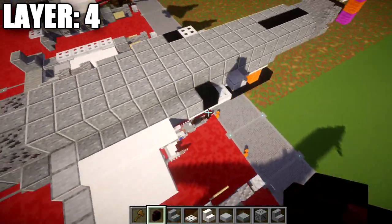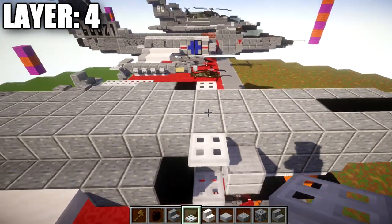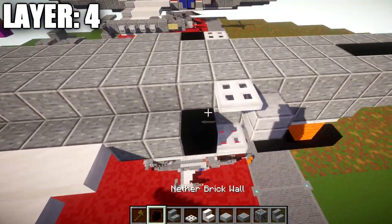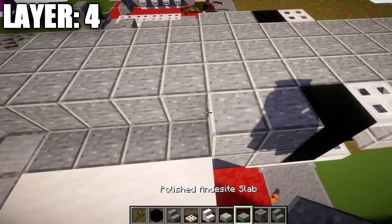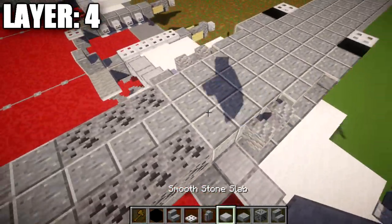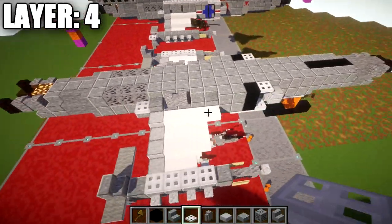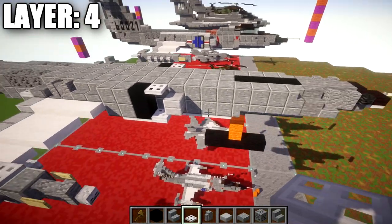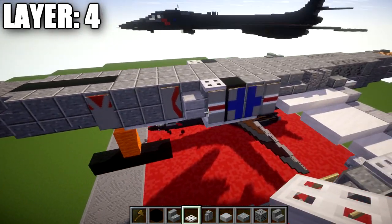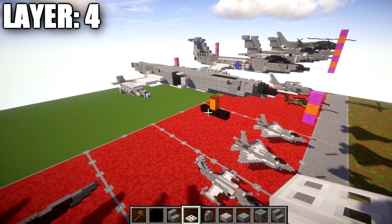Moving to the intakes on the side, place a smooth stone slab on top of that one. Going back from it, place an iron trapdoor coming off this polished andesite block — note it's on the top portion of the block, not down below. Then place a black concrete block, followed by one and two polished andesite blocks, one and two polished andesite stairs, two andesite walls, an andesite slab, and an iron trapdoor to finish that off. That's the outside going back from the intakes. We do have a few banners to design for detailing on the aircraft, so let's move into making those banners now.